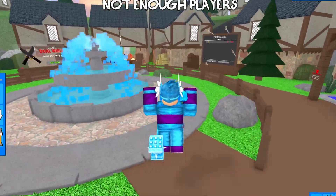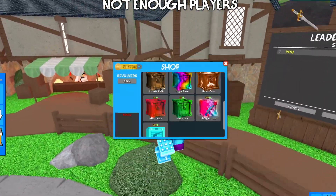Also, I'm pretty sure there's a brand new secret code — I'm not sure what it is, I have no clue. But finally, if we go to the shop and click gun cases...